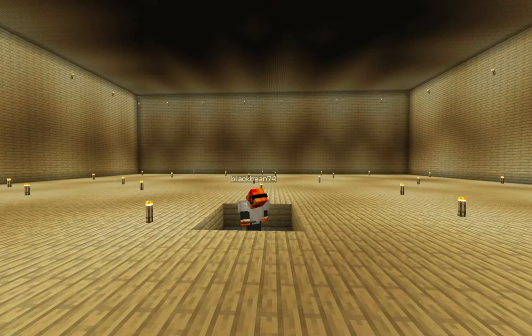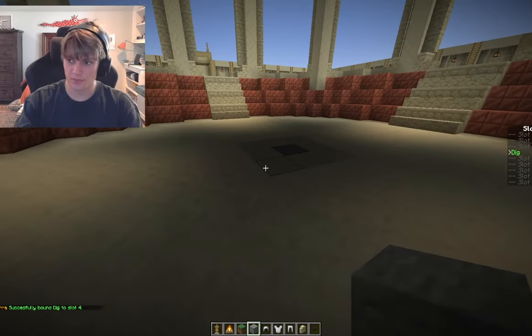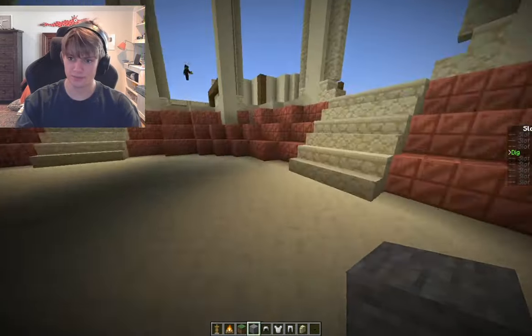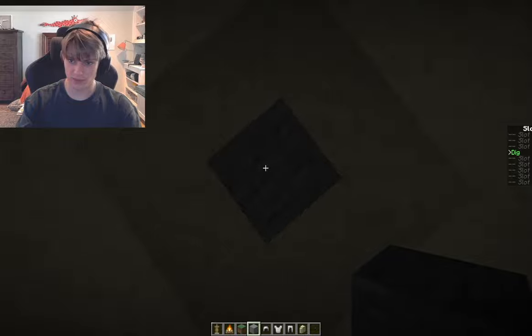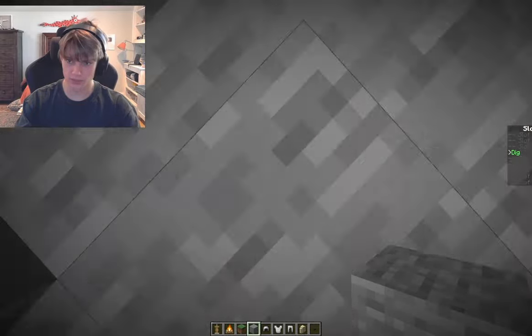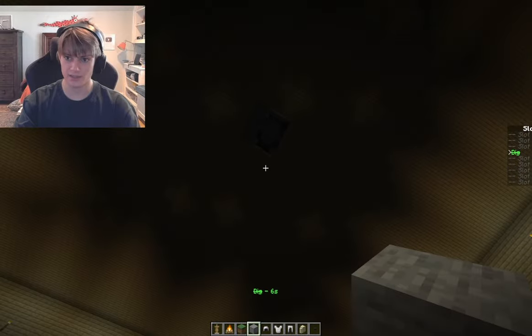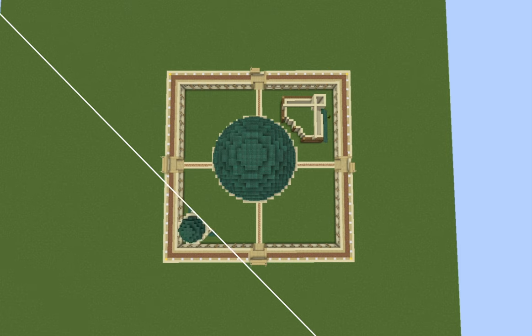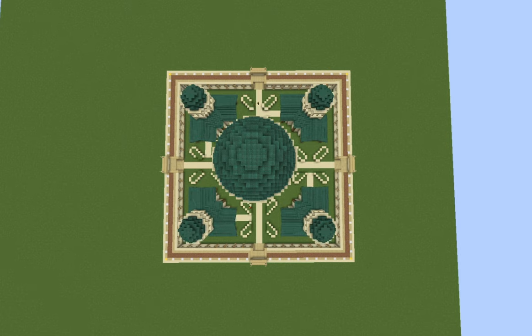I started working on the basement again and designed a secret entrance for earthbenders to tunnel through. I finished the first entrance, which is in the middle of the giant pavilion area. You stand there, go down with the dig ability — just look straight down and you'll land in this pool of water.